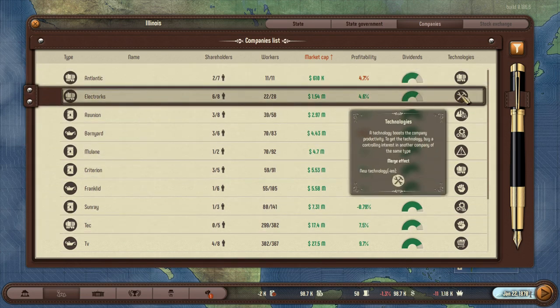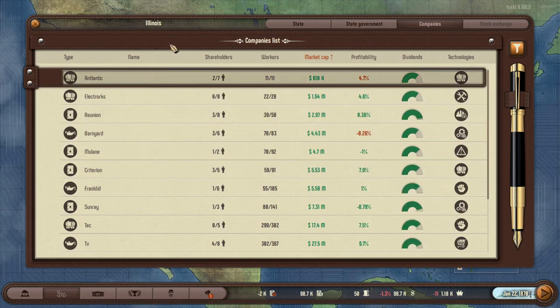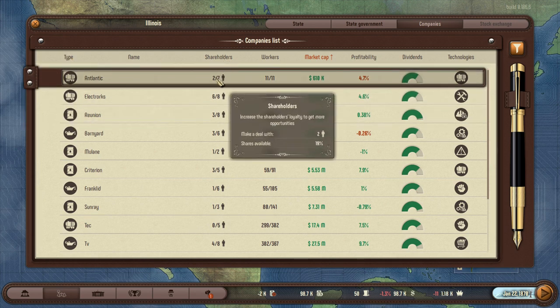You have company types, company names, and shareholders. The first shareholders number is how many you can make a deal with; the second is the total number in the company. This is important because there might be seven shareholders, but you can only deal with two of them, meaning you can only acquire 19% of shares. As you make deals your influence will increase, but it increases fractionally, so it'll be a while before you can influence other shareholders.